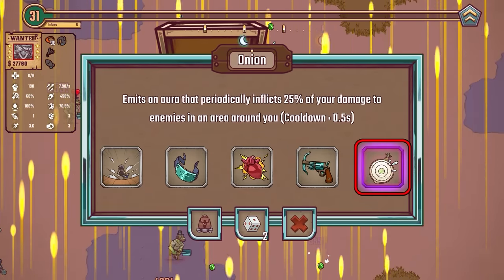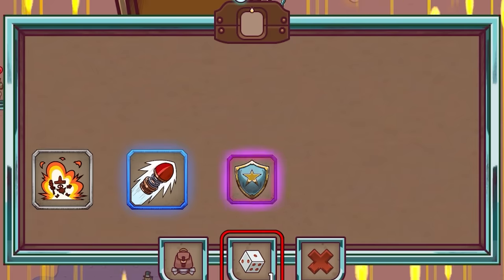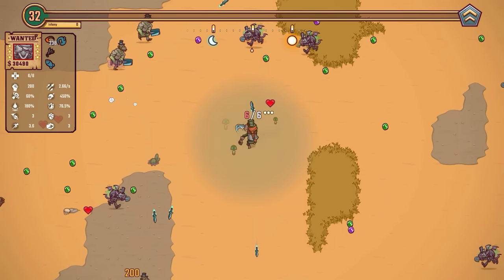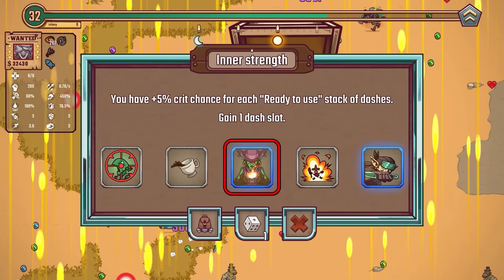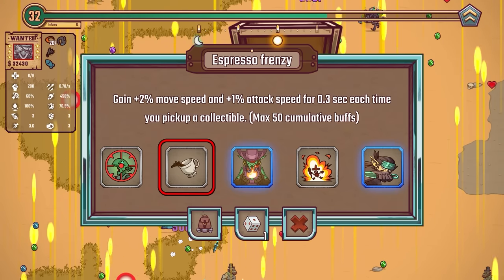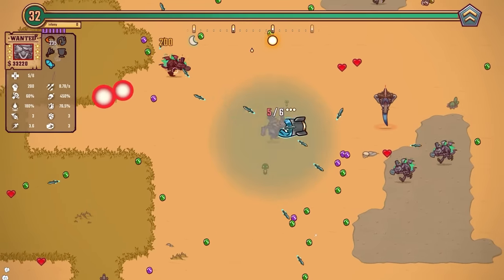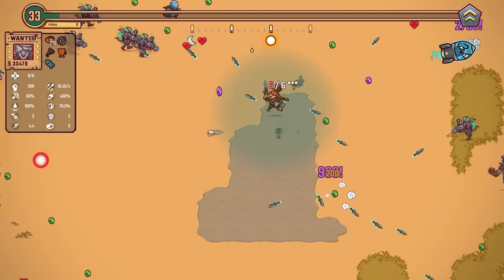I could go with the onion — that's 25% of my damage in an aura — but I think I'd rather reroll. Let's add some bouncy projectiles. I've probably got too much piercing and bouncing anyway. Let's add a bit more damage — we're on 200 damage now, that's a good round number. You have plus 5% critical chance for each ready-to-use stack of dashes — not good if I want to use my dashes. I'm going to take the espresso frenzy: gain 2% speed and 1% attack speed for every collectible picked up — it only lasts a few seconds but stacks to 50.